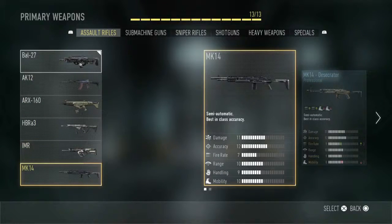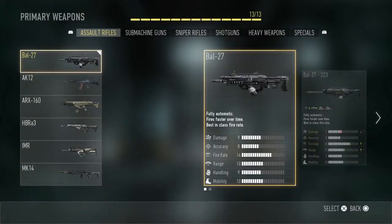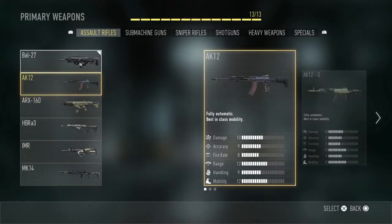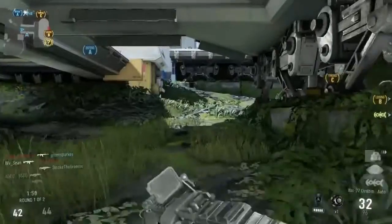Because even with nine damage, that much fire rate — with more bullets going into somebody, even if they are high damage, they don't really stand much of a chance against it. It's perfect. It works great with grip because it has a slight recoil, but not too severe, as you can see.